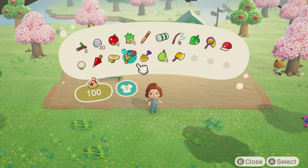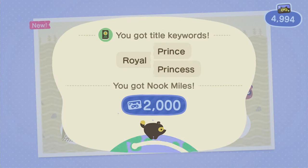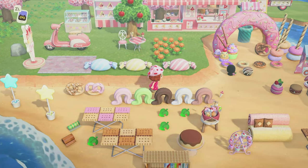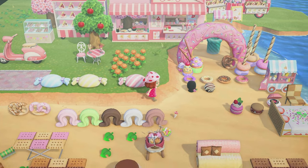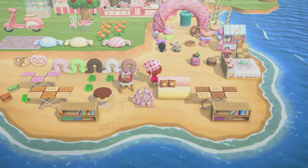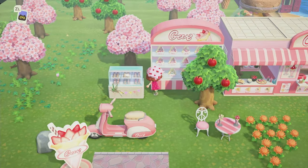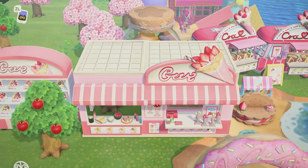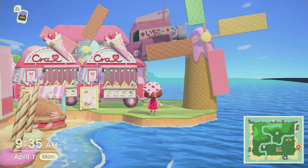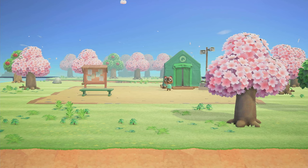One of the easiest ways to get a bunch of Nook Miles is equipping all of the golden tools — you'll get a ton of Nook Miles for that. Also, here are a bunch of mods I just downloaded that are pink and candy and cake themed, so this is kind of a sneak peek for what my island is gonna look like. We have crepe builds, crepe trucks, a rocket ship, ice cream cone wafer windmills, and something that looks like My Little Pony — lots of stuff.